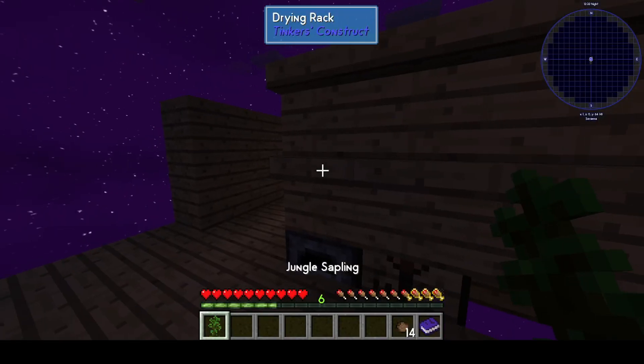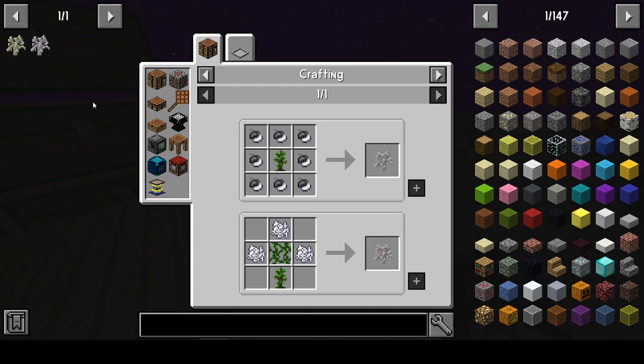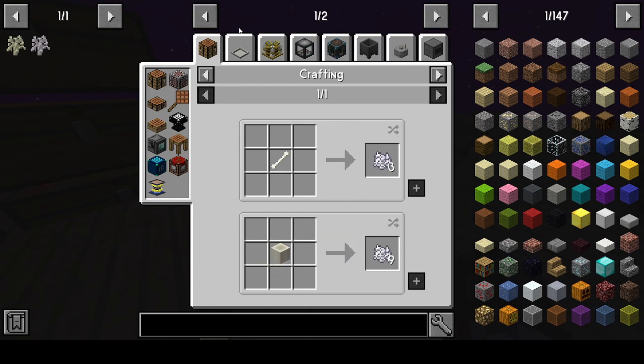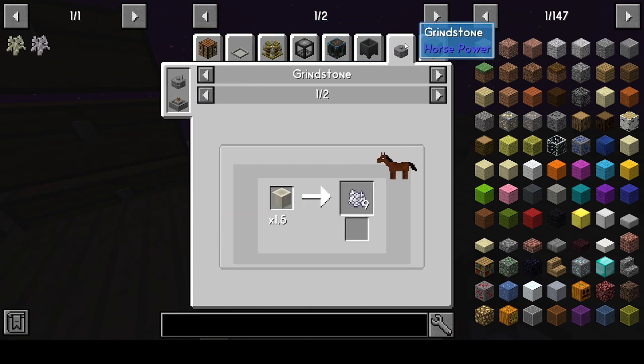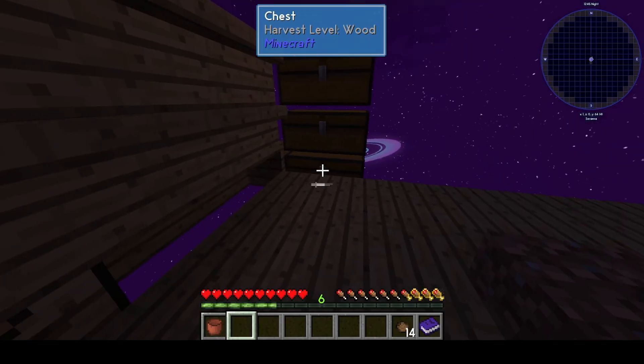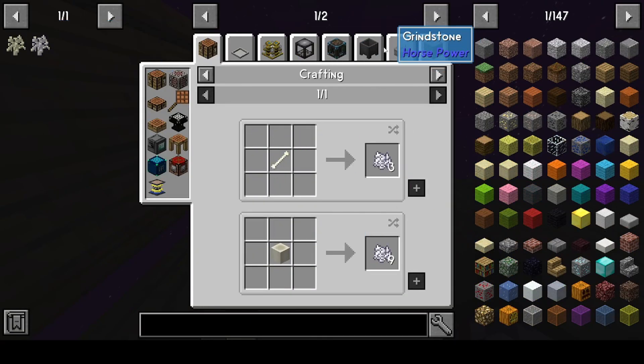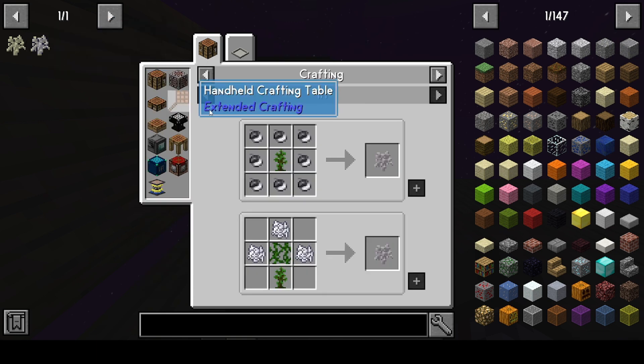Let's put this right there. That's gonna be drying. Bone meal — how do I get bone meal? I can get it from bonsai. Cauldron gravel into water — that gives three bone meal.